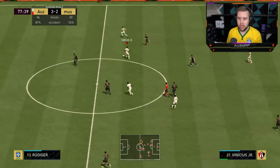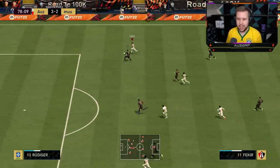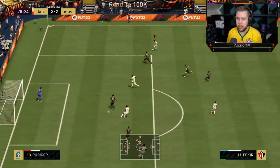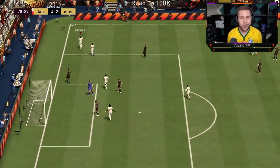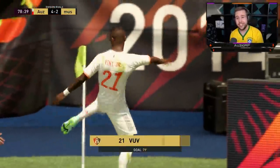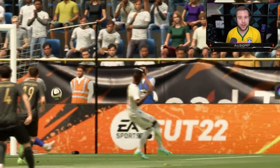Quickly pass up, extra pass to Fakir - we could have a quick counter attack here. I see Junior making that run - it's an amazing run. Can we get the finish? Yes we can! First time shots inside the box this year are very good, and when you've got Junior especially on that Dead Eye chem style, you might as well give it a go.